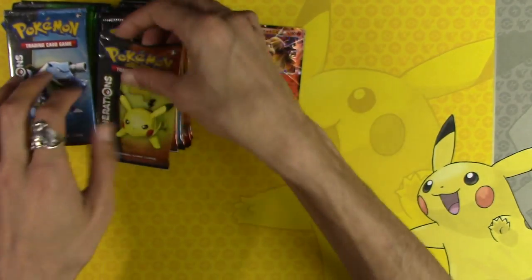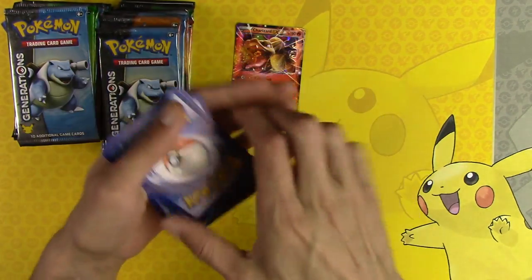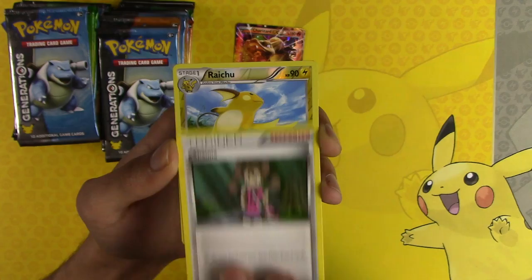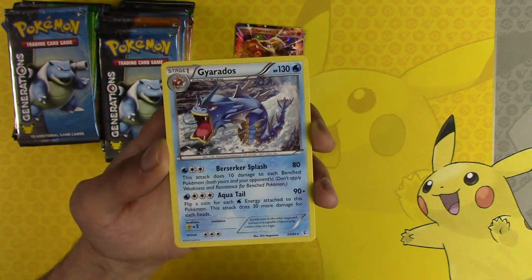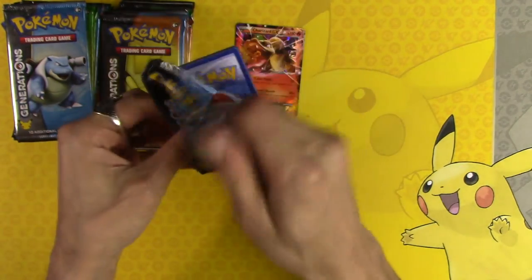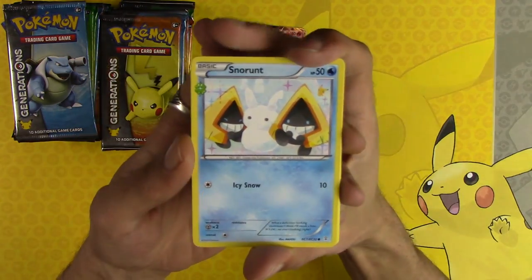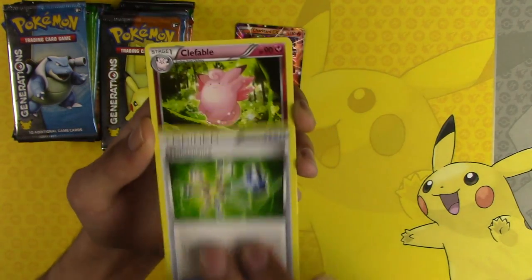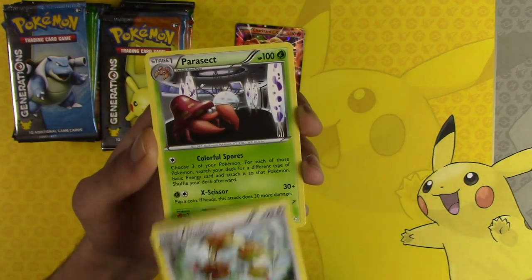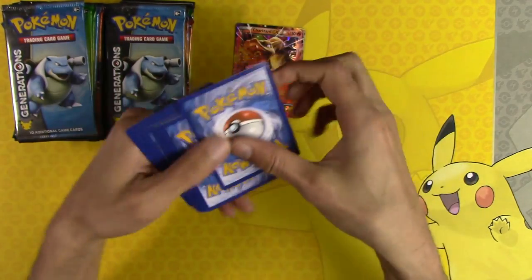Meowth reverse holo, Jinx and Dugtrio — two non-holo rares. Of course we're looking for Jolteon and Mega Blastoise, and more double colorless energies because for some reason I just love getting double colorless energies. Shauna, Raichu reverse holo rare, Doduo. There's the Pikachu — I can make Pikachu hug Pikachu, that's just one of my favorite things to do. Rhyhorn common, reverse holo, Doduo and Parasect — we went downhill fast, but plenty of time to catch up.